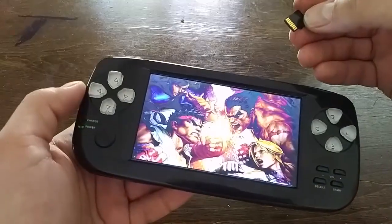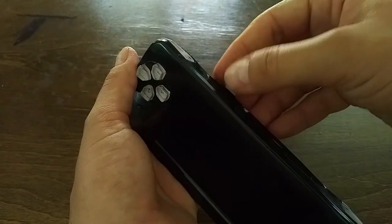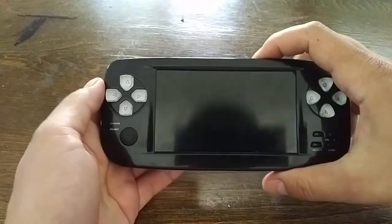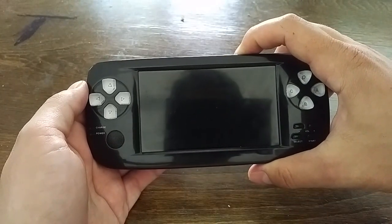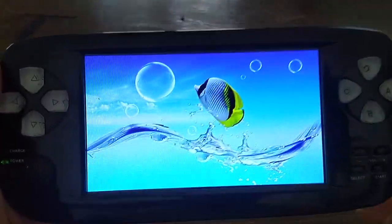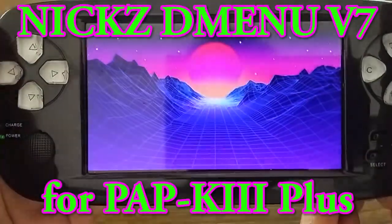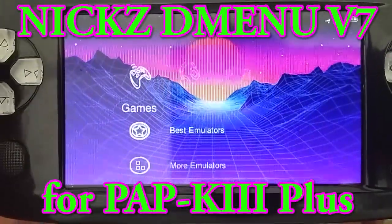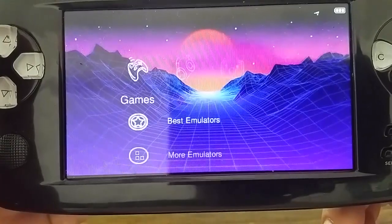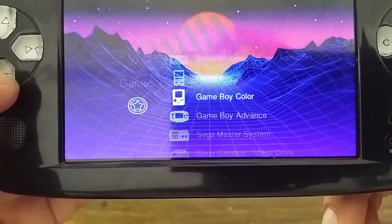I went over to the DingUX menu by Jack — that was all right, but I had to go in and change all the settings to work with this device. What I've got going on now is a custom menu with everything laid out the way I like, and you can download it yourself — I'll put a link in the description. I've got it sorted into: best emulators, more emulators, and alternate emulators.